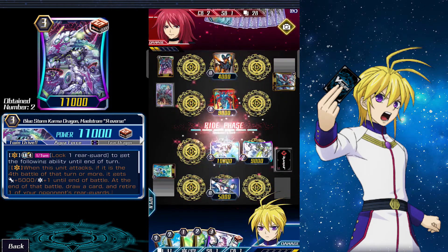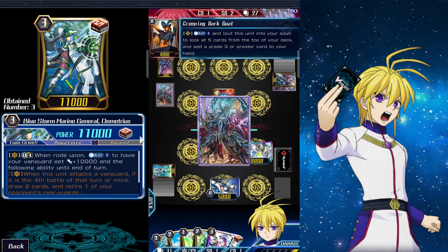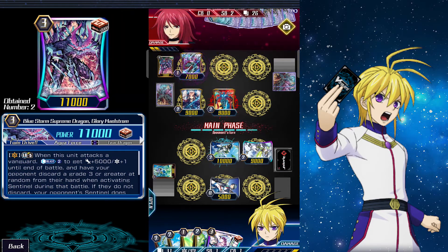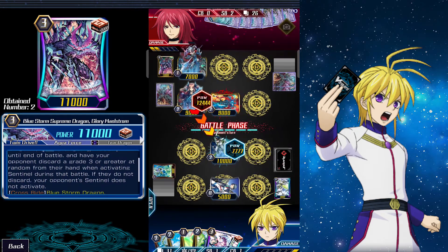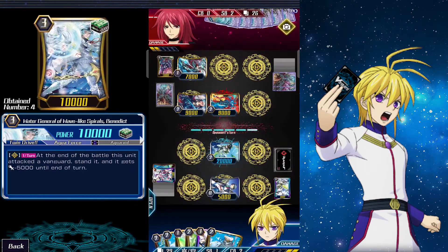On their turn they ride Masquerade, then activate Dark Goat's effect to add a Grade 3 to their hand. After that they call Tartu and activate her effect — if they called that one, it probably means they have a Blaster Revenger in hand. We got lucky and hit our draw trigger, getting us another Basil.